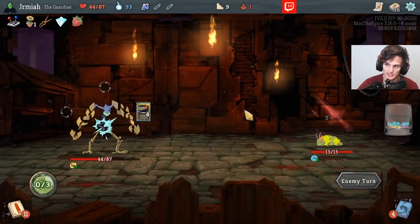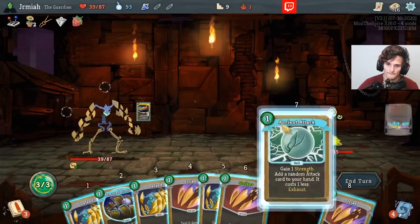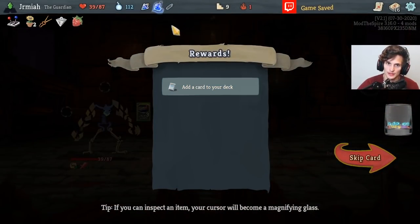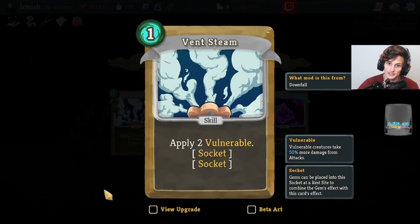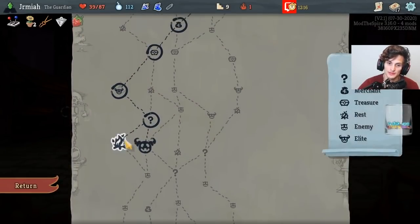We need to sustain though, because we're taking lots of damage. I love Armored Tincture — not bad. Defensive stuff, applies vulnerable, which is fantastic. Amethyst is a gem and a half, love it.